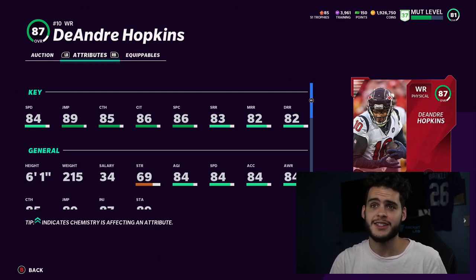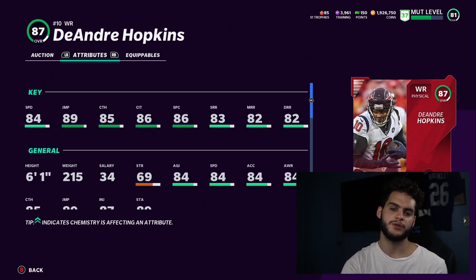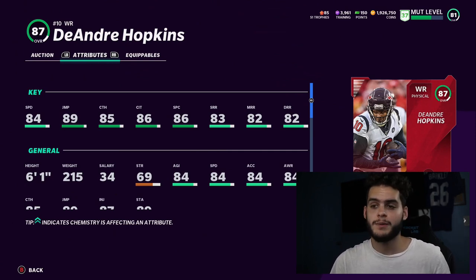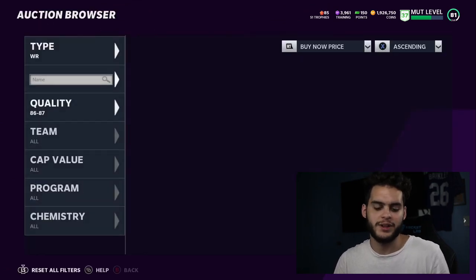86 speed still struggles right now. I think if your receivers don't have at least 87 speed, they're not going to be able to make separation deep. To be a good deep player you need guys like Tyler Lockett, Tyreek Hill, or Mark Clayton. If you're running a theme team that's different, but right now Hopkins won't make separation deep, won't be great on deep posts, deep flags, or quick streaks. He's good at slants, but I don't want to buy a receiver just for slants. His route running isn't even that high, so he's basically a better Mike Evans with less height — not worth the price tag.